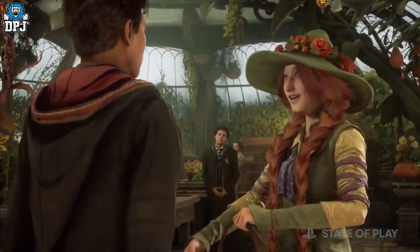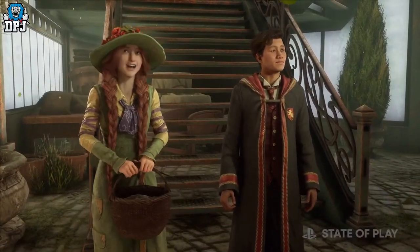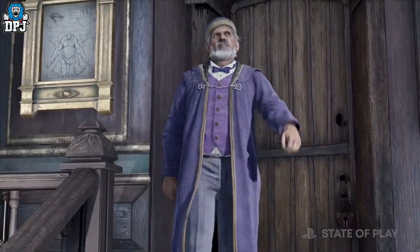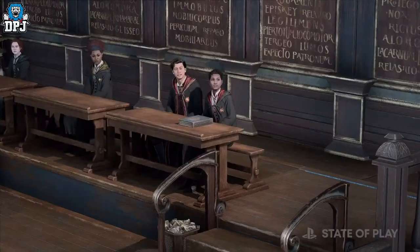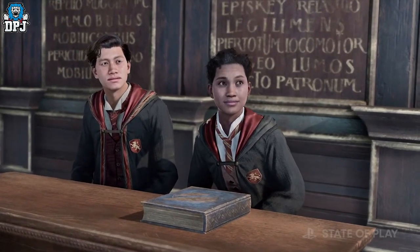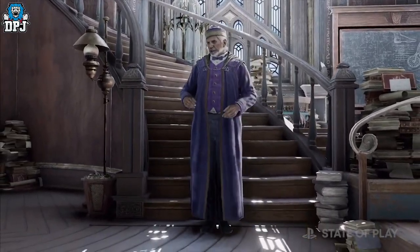I hope this video helps you make the right choice. Will you go with the sorting hat in game, or just pick a house yourself? Let me know. Also, if you signed up to the Wizarding World site, let me know what wand, Patronus and house you got.